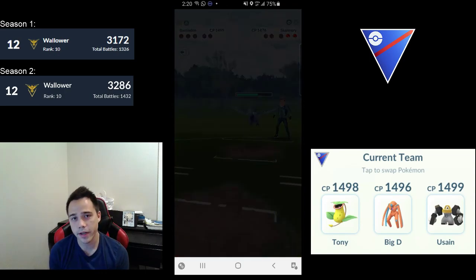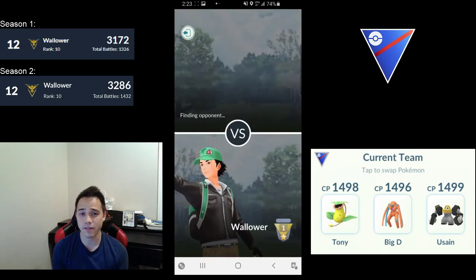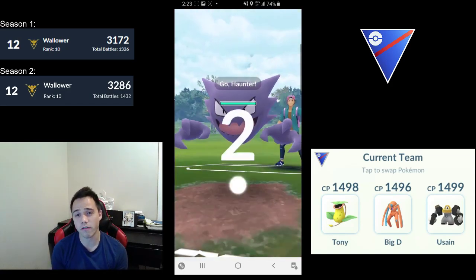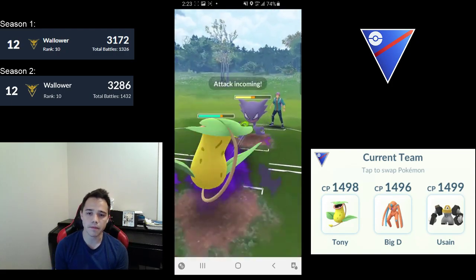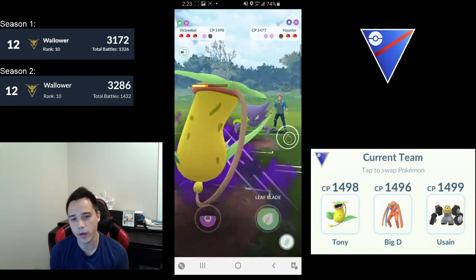Let's go over the IVs quickly. Shadow Victreebel IVs are 7-14-14. Deoxys Defense IVs are 11-11-12 — you kind of take what you can get with Deoxys Defense. And Melmetal's IVs are 4-15-7. Pretty good IVs, and once you have a Melmetal, having caught so many Meltan, you probably have a good Great League one anyway.